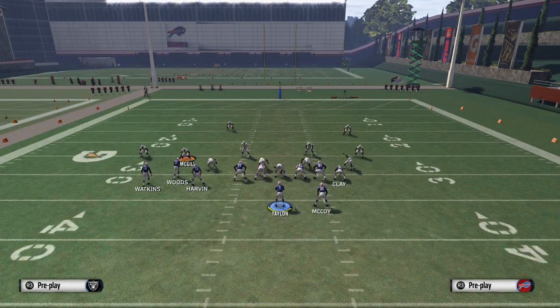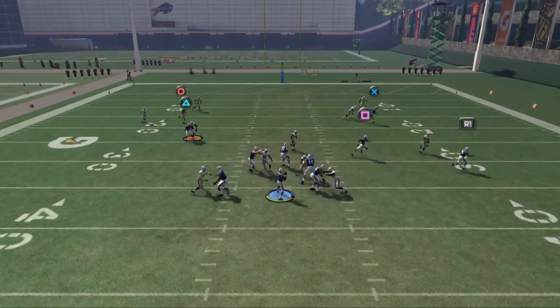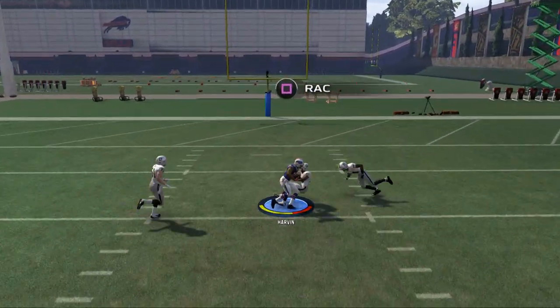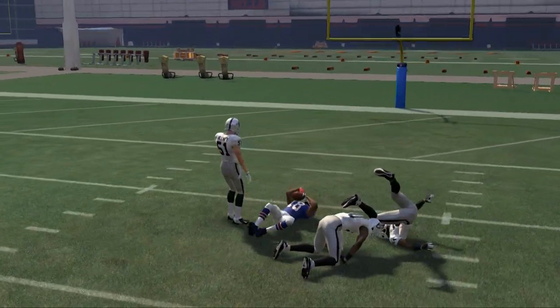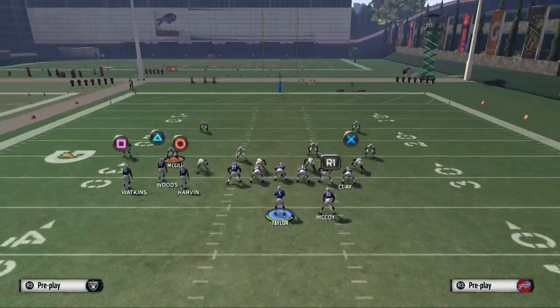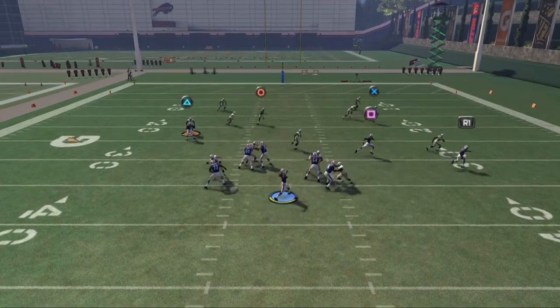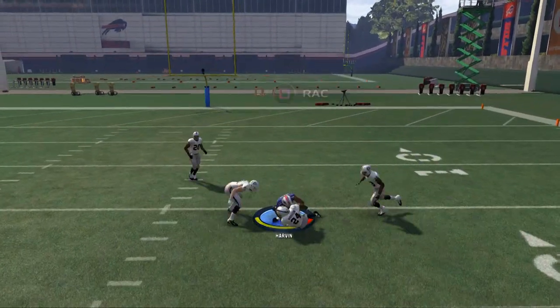You don't have to motion him, but I find it gives him a cleaner release. If you snap it before motioning, you can still get him out there — it just makes the play work a little cleaner as he's a late read over the middle. That's really what I've got for you. You can leave Harvin's route stock too, but I think this is a really solid man-beater. It's a nice flood to the right side of the field.